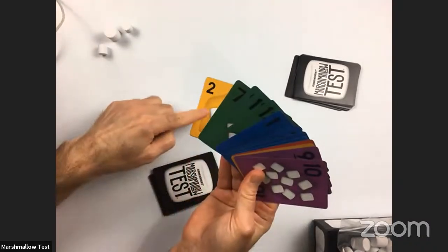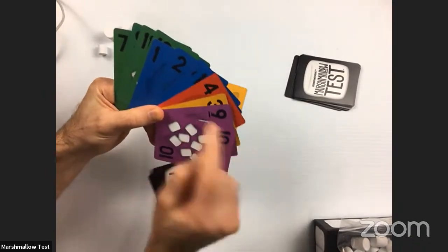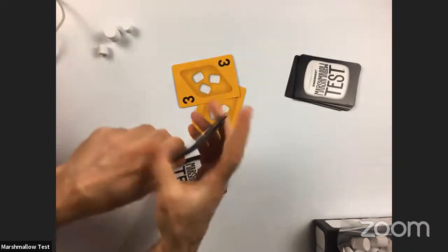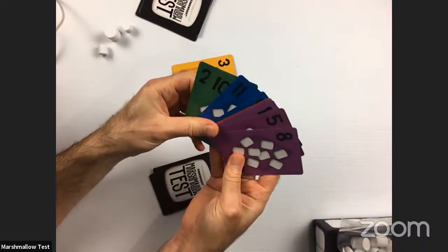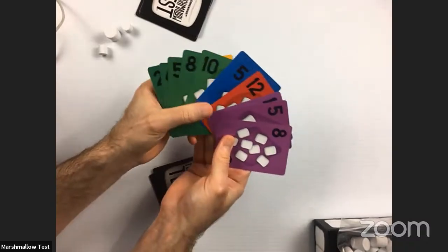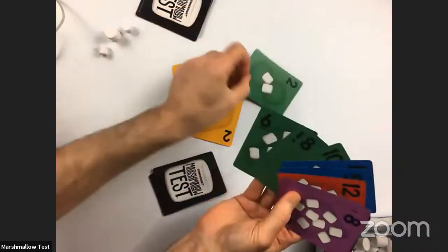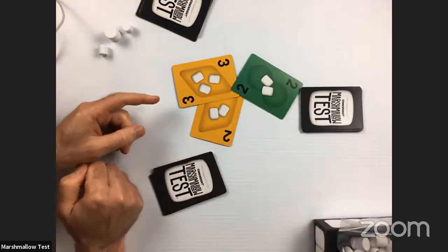Play goes clockwise. The rule is that you must follow the color of the leading card if you have it. If you don't have it — as in the case of the player who has no yellow — you can play any card you want. This is a chance to slough off a card you may not want. This player also plays a low two, ending that first hand.